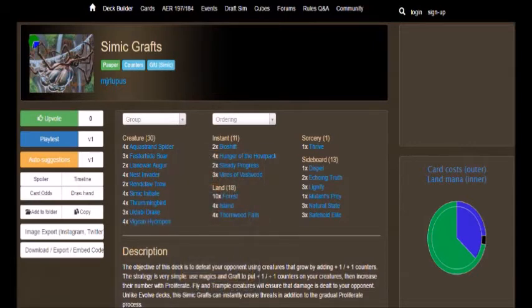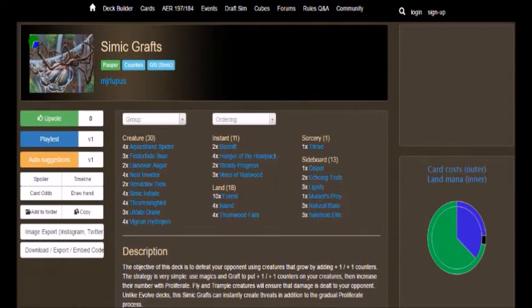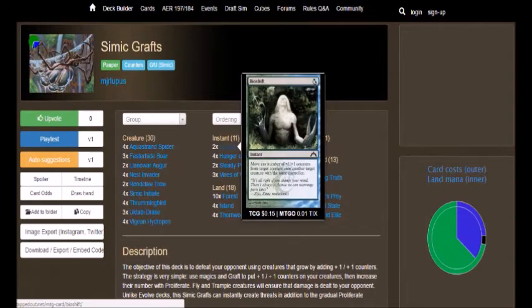It's funny because a lot of the instants are cards that I actually know because I played during that time. We got Bioshift — I use this card a lot in my own deck and I found it really, really useful. It lets you move any number of +1/+1 counters from a target creature onto another target creature with the same controller. It costs either 1 blue or 1 green. I really like this because let's say you want to use a creature but you need to power it up more — maybe you need a flying creature to get over a blocker but it's doing no damage.